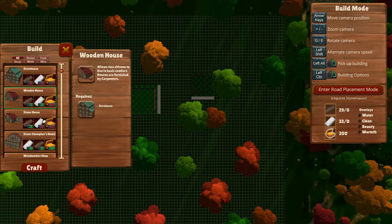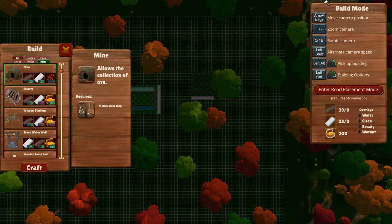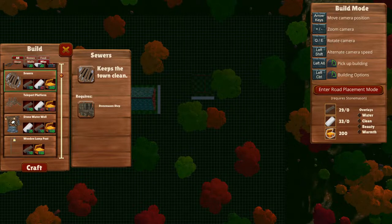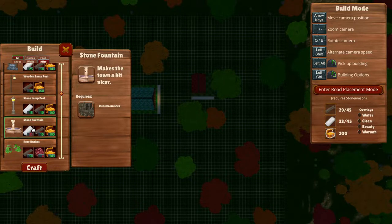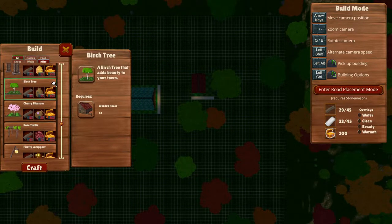And then of course we are also going to want — and that's something new as well — we can actually build a mine like this. It used to be right over here by default when you started the game, but now you can actually place down mines, which is cool. So there are sewers, but we need a stonemason shop for that. Then we have the stone water well, also needs the stonemason shop. Then we have decor — so we have a wooden lamppost, carpenter shop, stone lamp — stonemason again. That will add some light plus potential decor. We have rose bushes, apiaries, birch trees and all kinds of other stuff now as well.